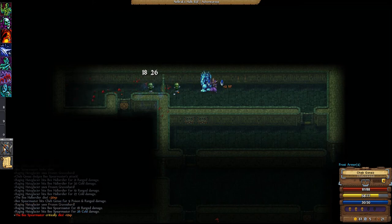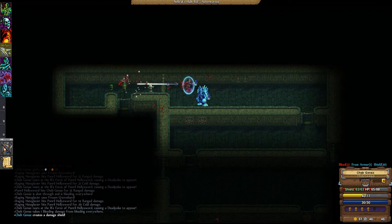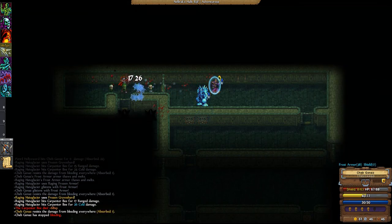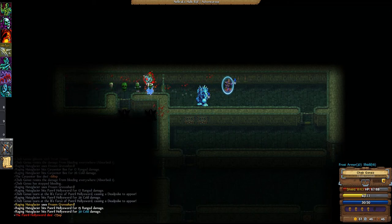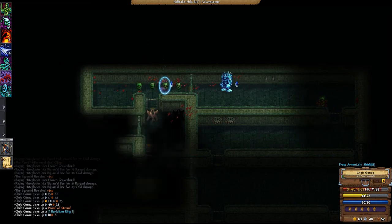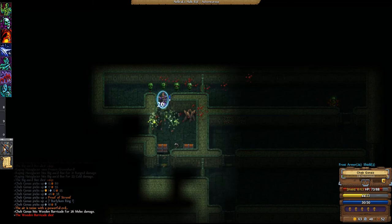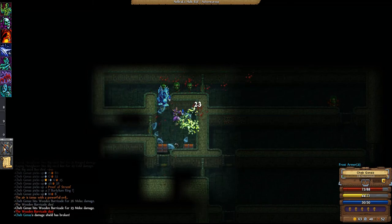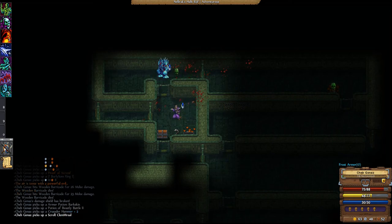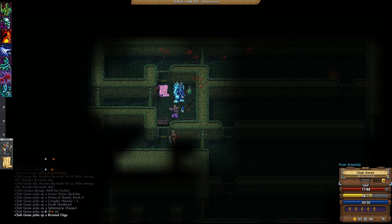Let's talk about how this game fits with my golden rules about satisfying necromancy. Has it got plentiful minions? Well, kinda. At level 6 you can have a maximum of 7 minions, but after a few turns all of them will have expired except for one — the Raging Hate Glacier. So I'm going to say no, it does not have plentiful minions. What about useful minions? Yeah, it's got these — this is where the minions in this game shine the most.